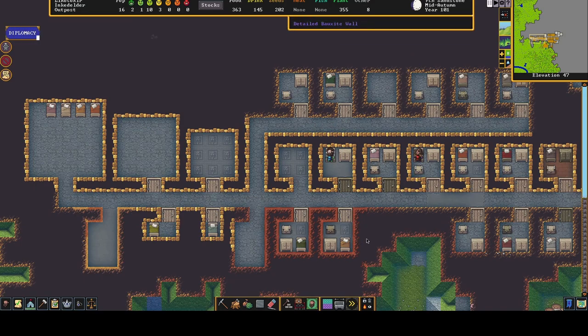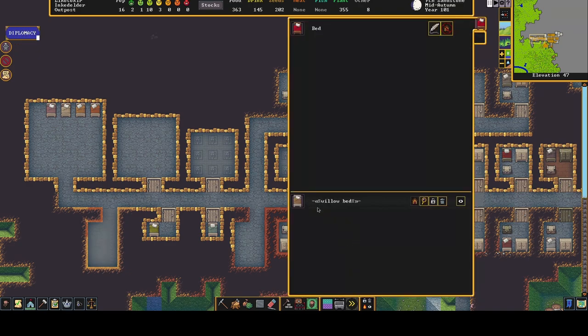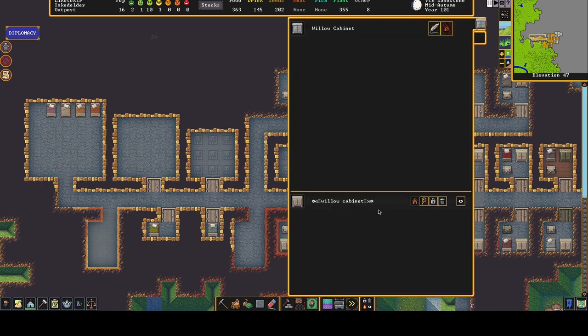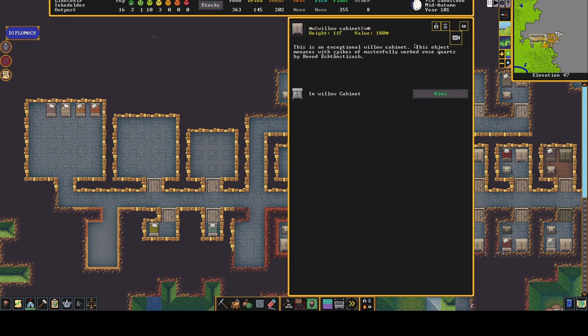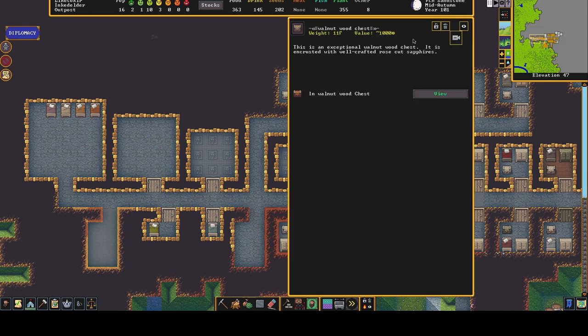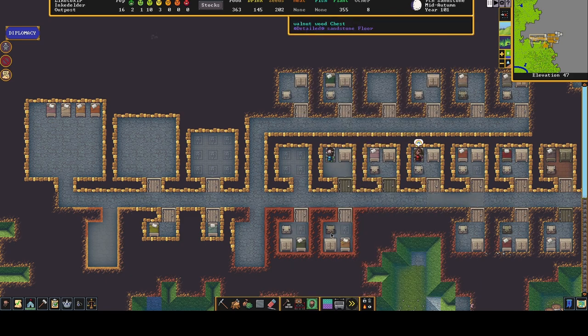Now this room next to it looks the same, pretty much is the same, but the floor is a little bit better. In here we've got an exceptional floor, a masterpiece floor, and I think there's another masterpiece and another exceptional floor — so I got quite lucky with the floors in this one. The bed is an exceptional bed encrusted with lavender jades. The cabinet is an exceptional cabinet encrusted with rose quartz. And this chest is really expensive — an exceptional chest encrusted with air sapphires, worth a thousand. The value of this room is literally lifted by this chest alone — that's pretty much what makes this room great.